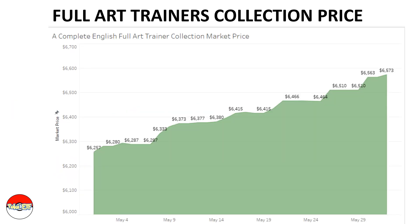We're looking at the full art trainer collection price from May 1st to May 31st — the entire month of May 2023. You can see that a complete English full art trainer collection is increasing in price. If you were to get a single copy of every single English full art trainer from the Black and White era to the Sword and Shield era, it would cost you around six thousand to seven thousand dollars.